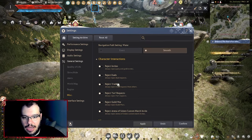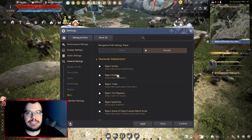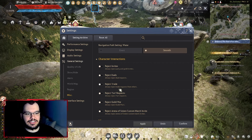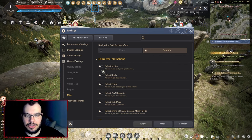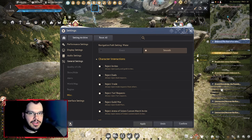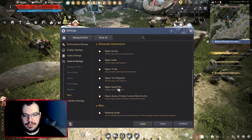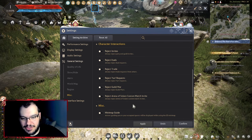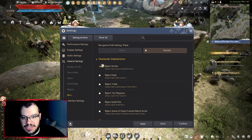For character interactions, I reject everything. While you're playing and fighting, some people come up and spam duel invites, and pressing the space bar — which you'll press a lot — can accidentally accept a duel. So I have reject duel on. I also have trade off since most items aren't tradable anyway. Keep interactions set to reject to avoid these interruptions.